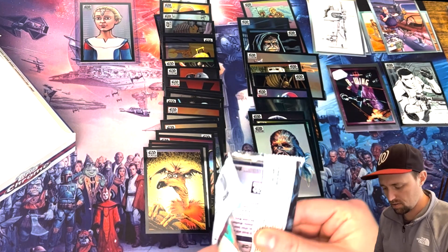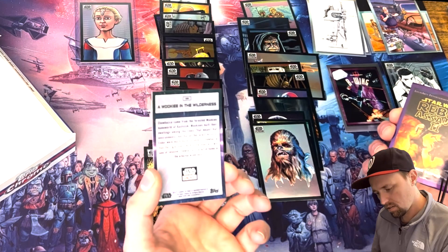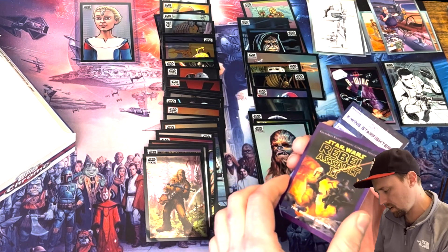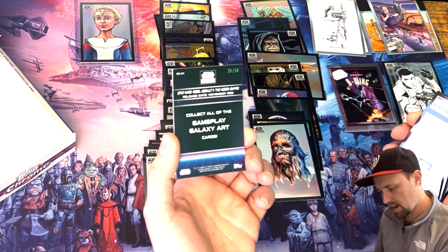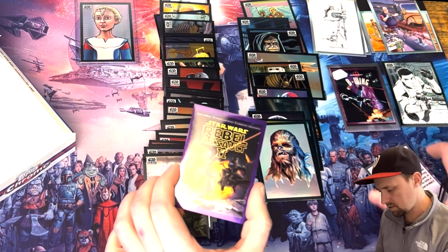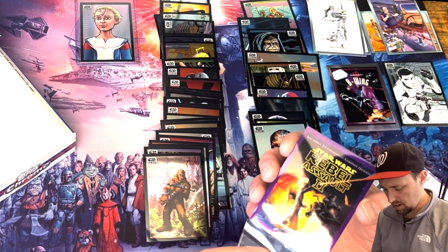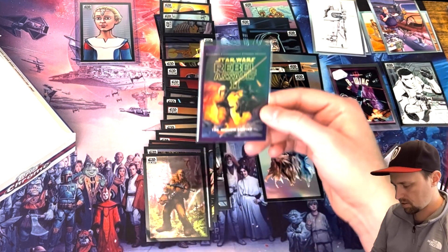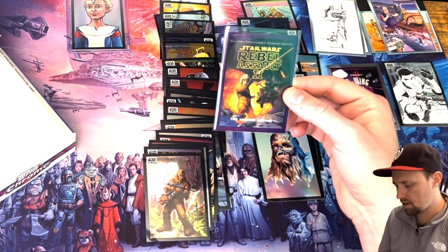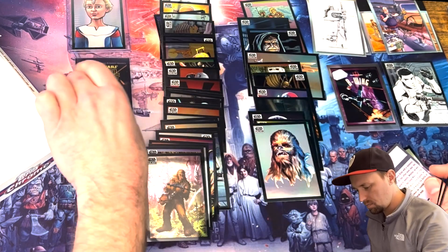We're down to the last five packs — only one numbered card so far, no autos. Is this a dud box? A Wookie in the Wilderness — Rebel Assault 2! This card has nostalgic meaning for me; this game was so much fun. The Hidden Empire, 39 out of 50 — collect all the gameplay galaxy art cards. This game was so fun, I wish they would update and modernize it. It had cool stealth TIE storylines.